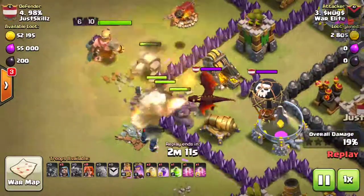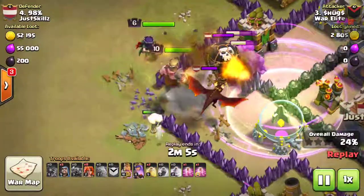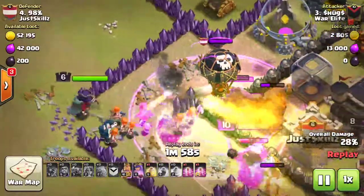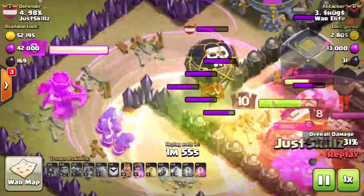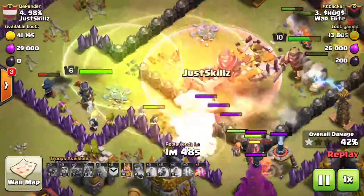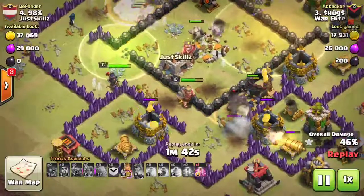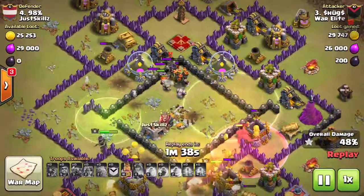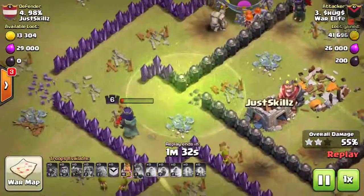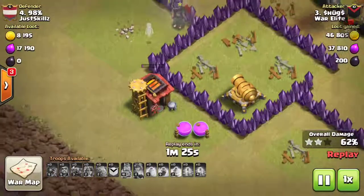It looks like they came in with kind of a GoWipe strategy — this is a very good strategy, but the wall breakers barely broke in. Looks like the dragons coming in; kind of looks like all his wizards died too quickly so he's relying on his queen to take out the dragon and the loon. Sends in more wizards which will take out the dragon, but the loon has already done a tremendous amount of damage to the golems. The giant bomb here takes out a valkyrie — that giant bomb wrecks a ton of his troops. They use the jump spell before it ends; queen's one shot away from dying, and there she goes down before she can even take out one more building.